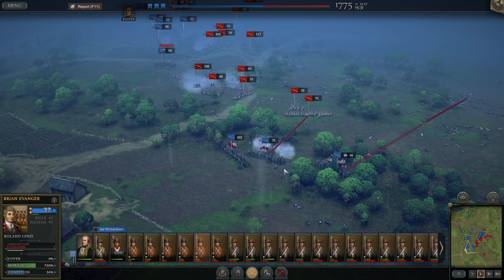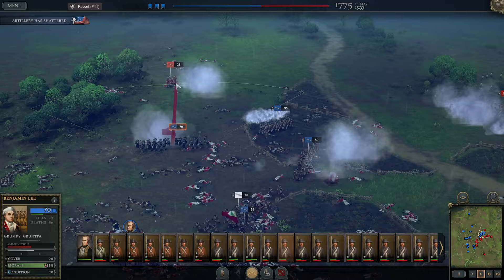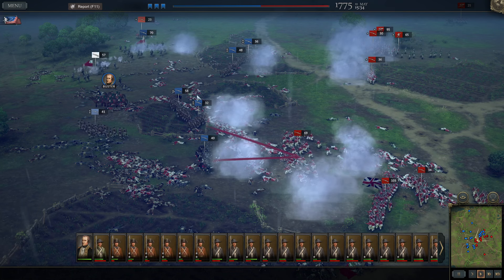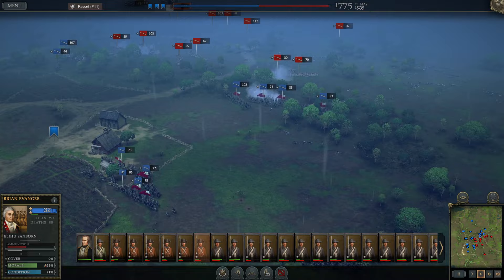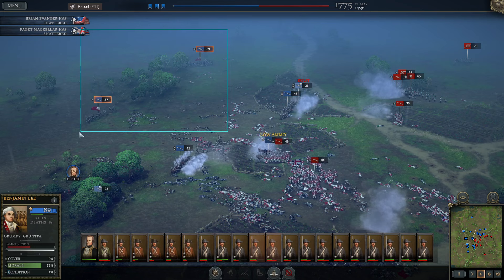Ammo is a big problem — I can see that. Unfortunately our artillery has shattered — a hell of a loss, losing an artillery unit. The enemy is going to charge — I want to go for the counter-charge. Counter-charge, counter-charge. They're routing our unit — that's never fun, and it might be time to call it quits and fall back, but we still have positions we can hold on to. I'm going to fall back with our general and continue the fight — we're not going to give up that easily.